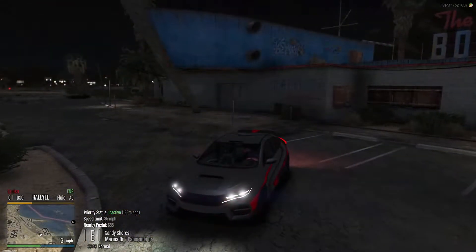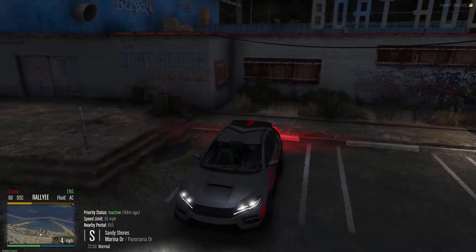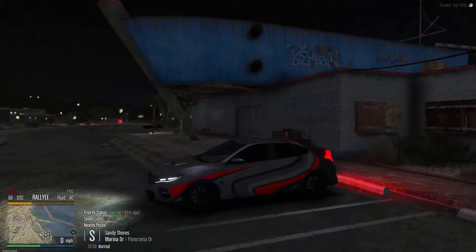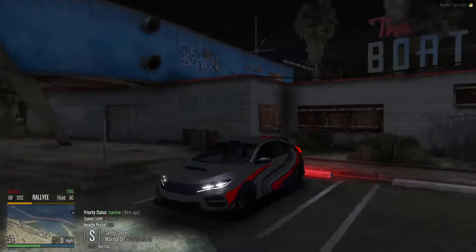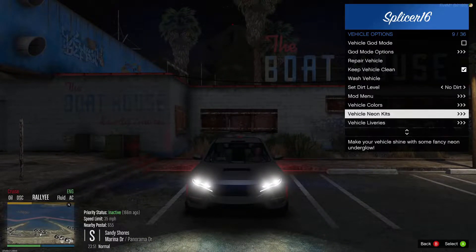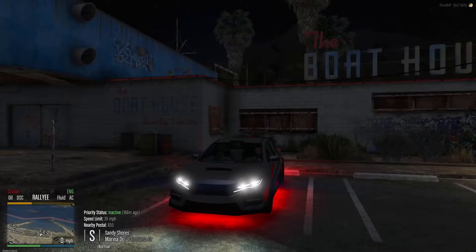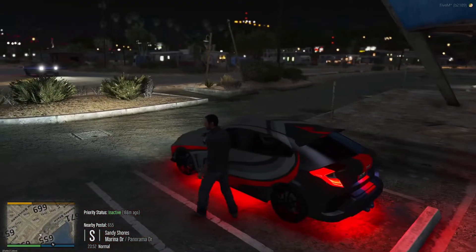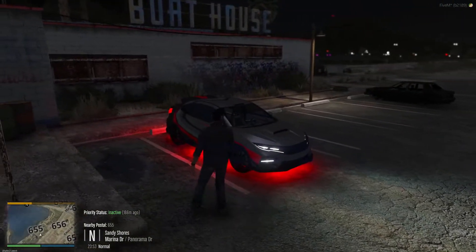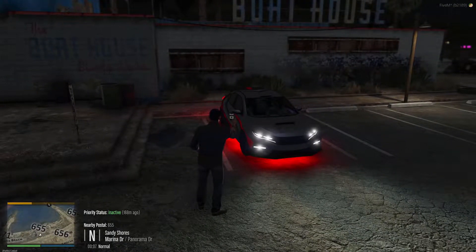All right, so we just rolled up to the boathouse here. I'm going to turn on the underglow and put out a twatter post, see if anybody nearby — woo! Gonna bang up this new bumper, dude. God dang it. Yeah, as you can tell, Muhammad is a first-time owner of a sports car. Let's turn this all back on — bada bing, bada boom. Oh yeah! Look at that — that is picture worthy. All right, let's snap a few pictures there. We just put the twatter post out.